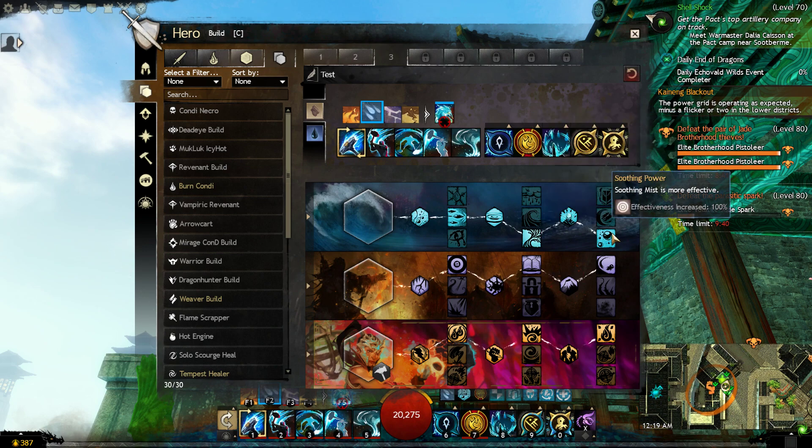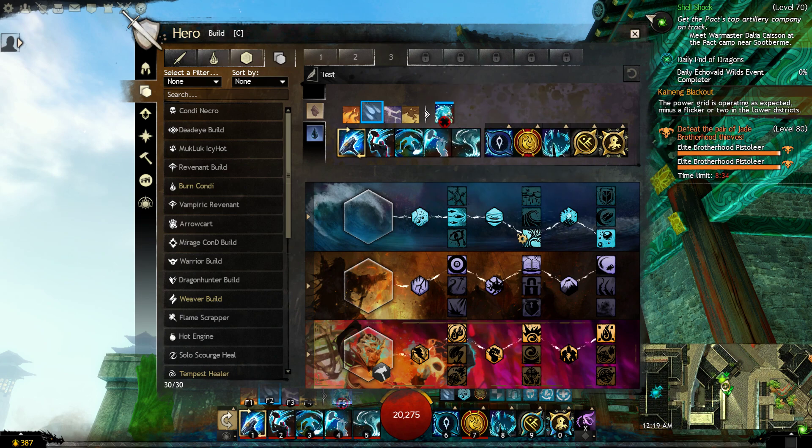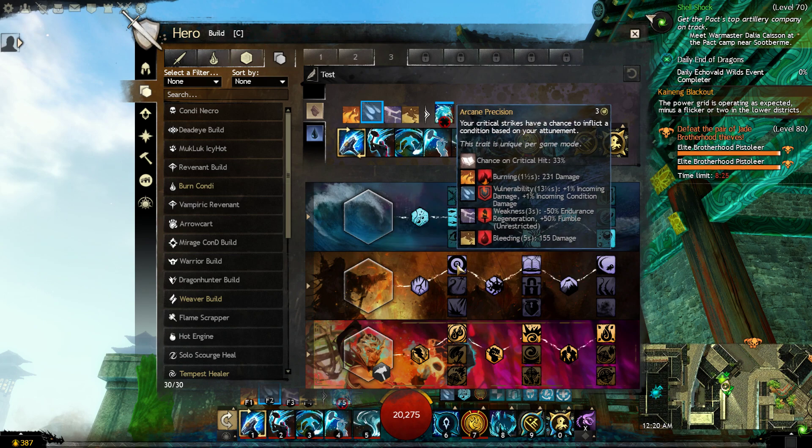Soothing Power makes Soothing Mist more effective — Soothing Mist is the passive where you and your allies recover health while attuned to water. As long as we keep our health up, we'll constantly be triggering Flow Like Water for more damage. For Arcane, we're taking Arcane Precision — critical strikes have a chance to inflict a condition based on our attunement, so sticking to water means we'll inflict more vulnerability, increasing damage. Vulnerability and chill are the two primary conditions for this build.